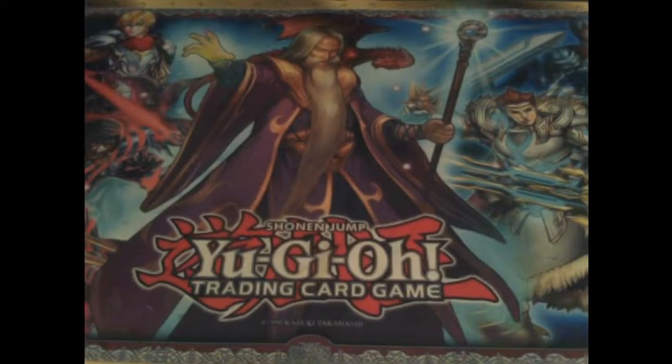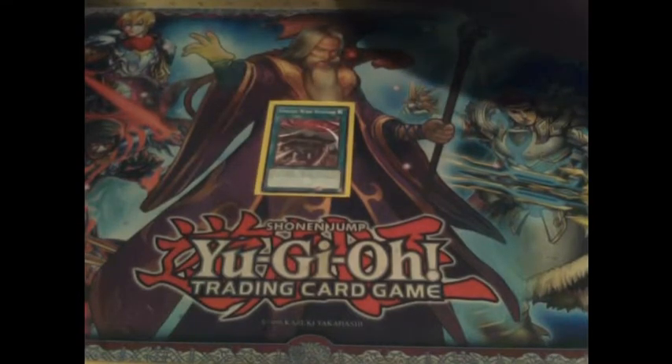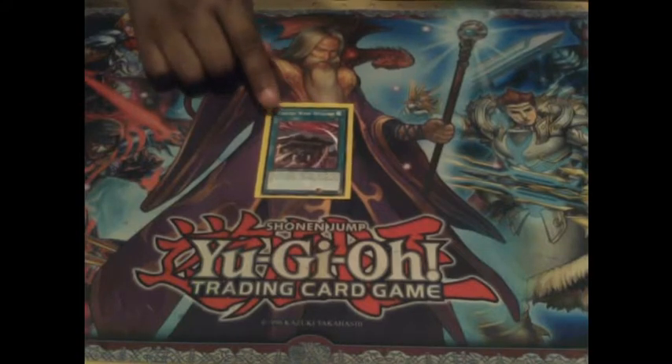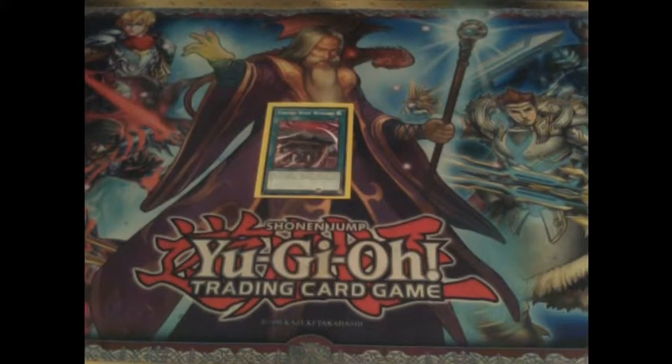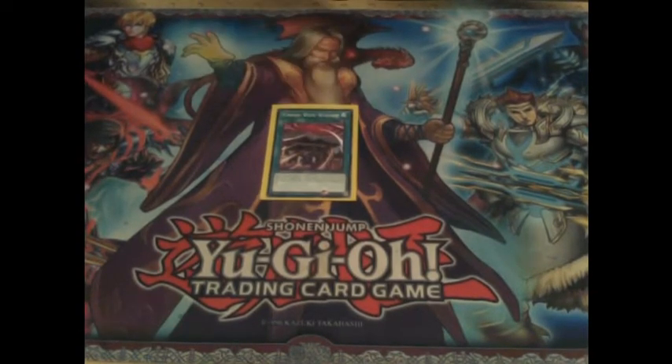I use one Yosinju Wind Worship, a quick-play spell. Its effect: if you control three or more Yosinju monster cards with different names, return as many Yosinju monster cards you control to the hand as possible, and then you can draw cards equal to the number returned. You can only activate one Yosinju Wind Worship per turn. It's another draw card - nine times out of ten you're only going to get to draw two, but that's still a lot. You can draw up to four theoretically, but Konami wouldn't make it that easy.